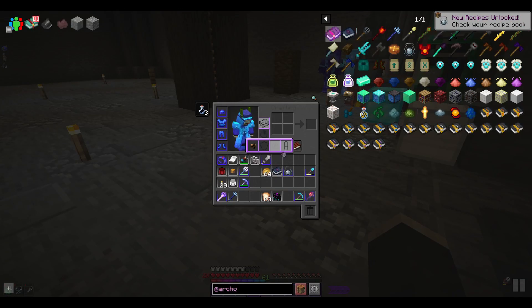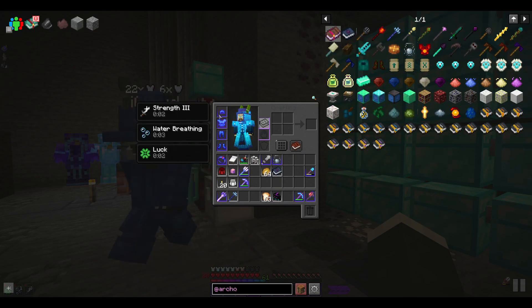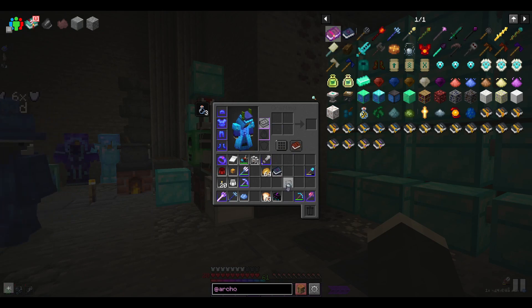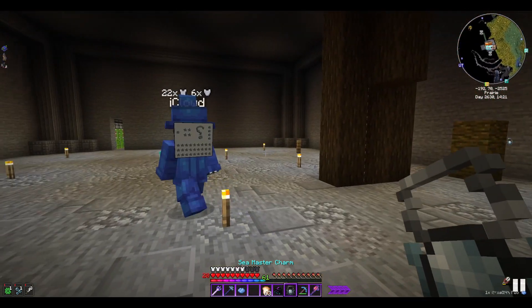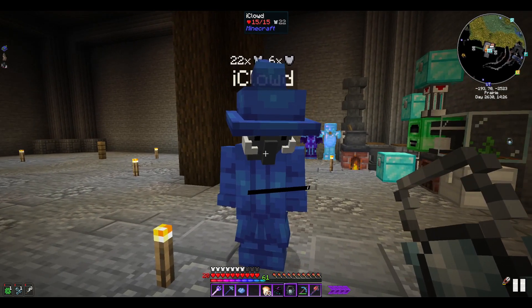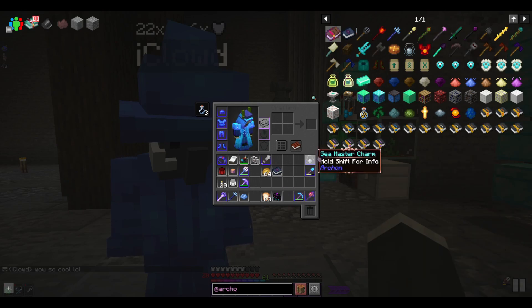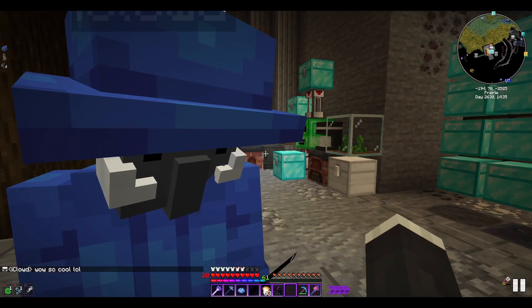We've crafted it! So now I have water breathing permanently. I can also walk on water if I'm holding it in my hand, which means I can still venture out into the water quite easily when I change my origin.